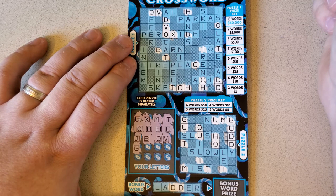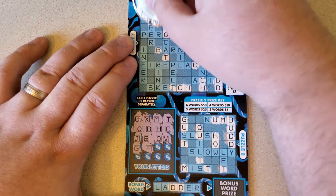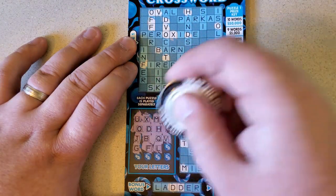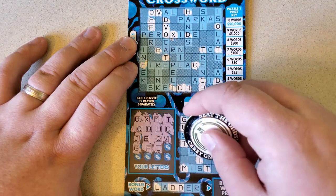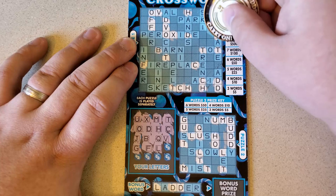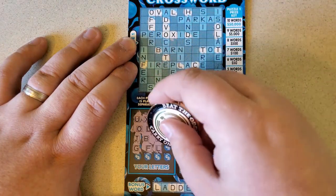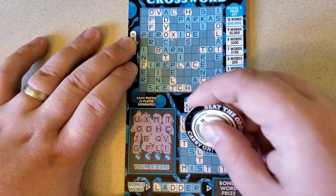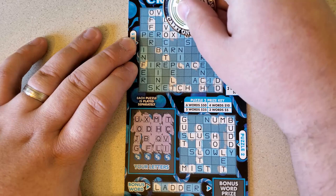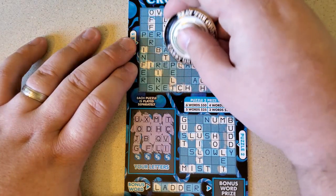L — ladder, quilts, slush, and slowly. Isolate, oval, fireplace, pelt. Eye. Quilts, mist, isolate, ski, peroxide, infer, fireplace, rink, and nil. Acid. Z — nil. I don't want a Z. E — matter. Got one word down below. Let — offer, fireplace, infer, pelt, sketch, fireplace again, isolate, peroxide.